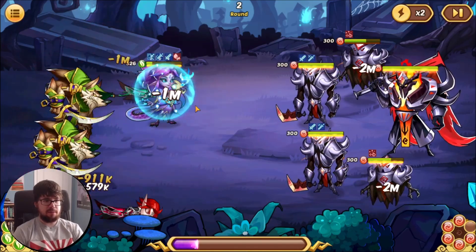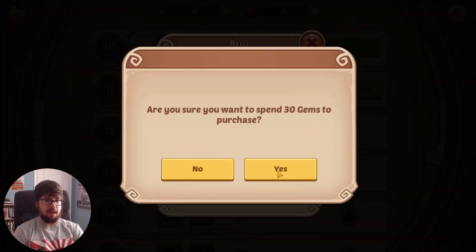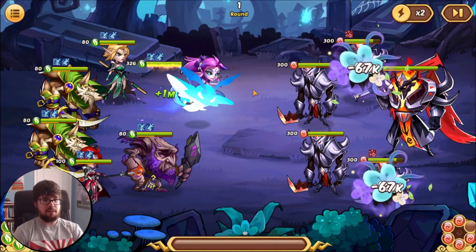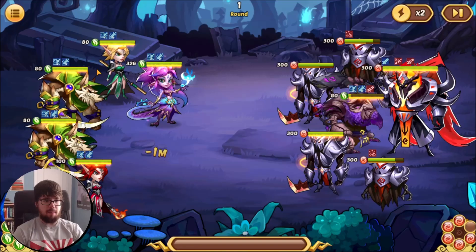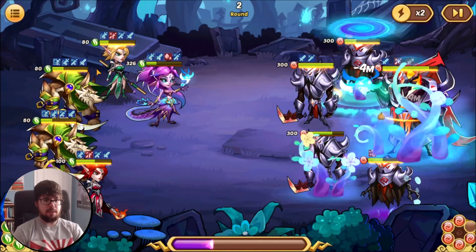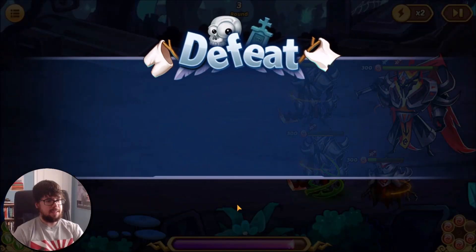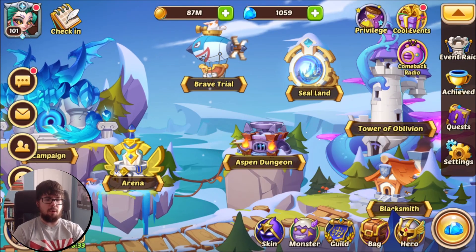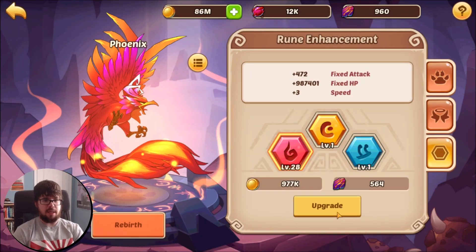All right, here we go. We need the backline heroes to survive — I know they can. I think we're just getting some bad energy and active RNG. As long as the backline heroes get their actives off, then we'll wrap it and see if it works. There we go. Flora takes out one, almost two heroes. So we'll call it there — the monster is still barely starting the HP runes.